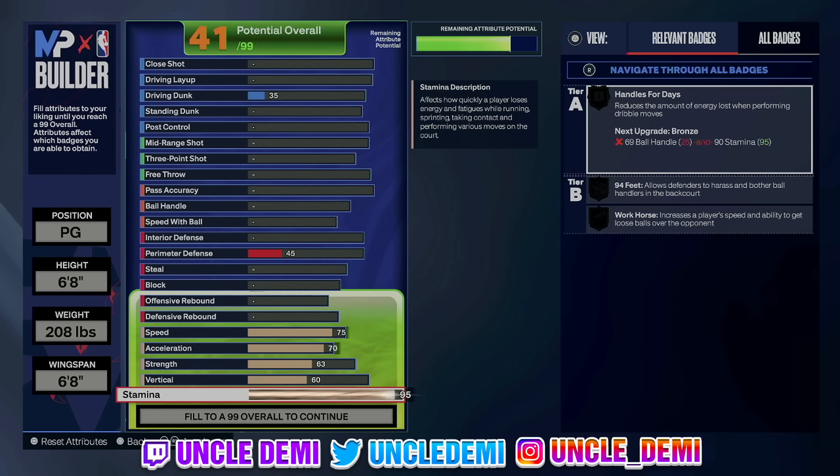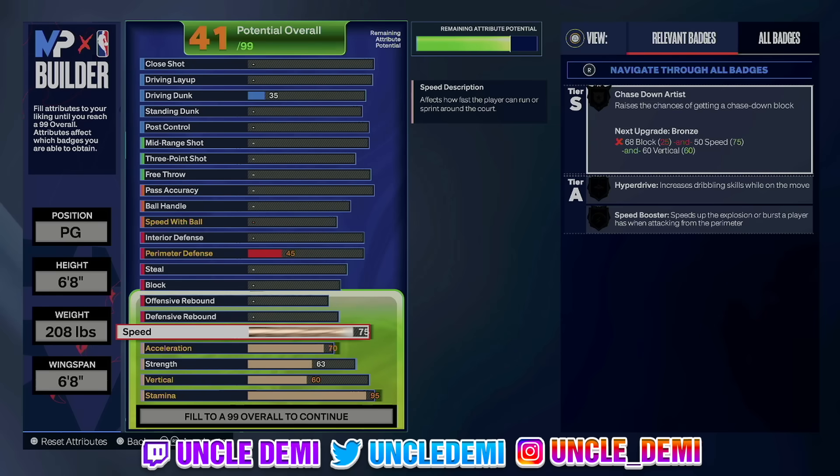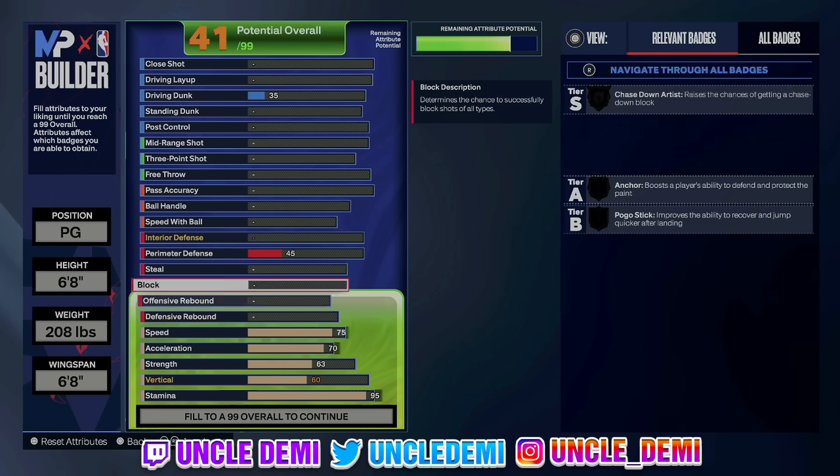This right here in the physicals I would say is like average. One thing I always say is that for centers I always take it 70. This build is 6'8", so I guess it could play as a center. Actually, I would probably want this build to be playing center or something like that. In the park, I don't know — it's so unique. Y'all can figure it out; let me know what position y'all think this can play. I think it can play all three positions.